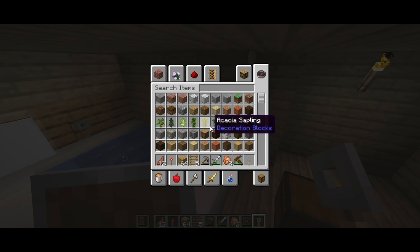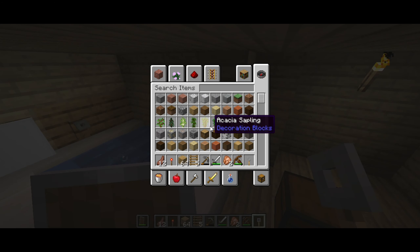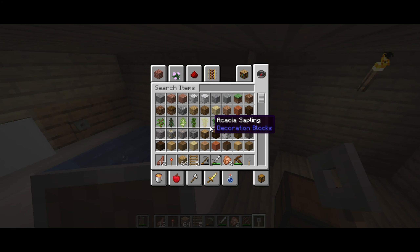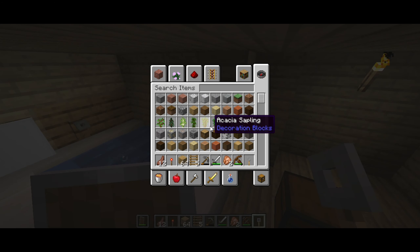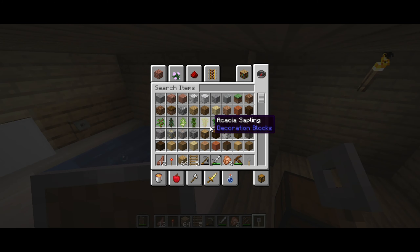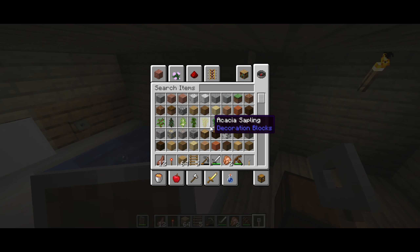Now as you can see, you have your bubbly bath right there, and this doesn't need any redstone, so it's very easy to make. I got this idea from Magma Museum — subscribe to him, and don't forget to subscribe to me.